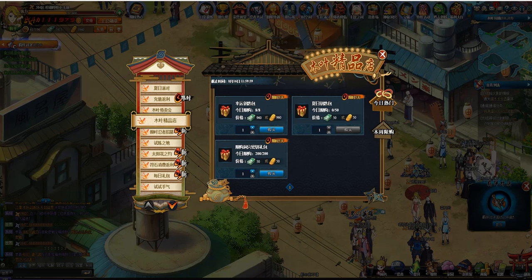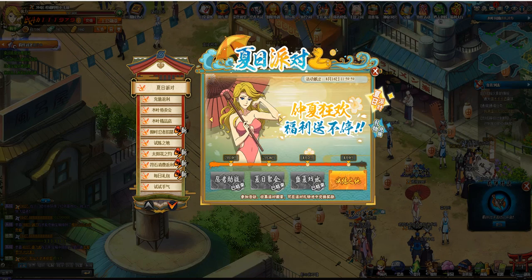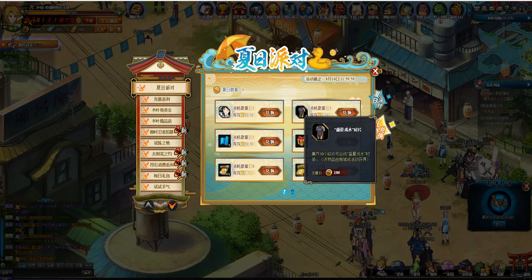Getting coupons on the Chinese server is not that hard. Besides that, there's no way you don't earn any coins from all those events if you're active enough — you can get both the Hinata ninja and the fragments purely from events without spending anything.